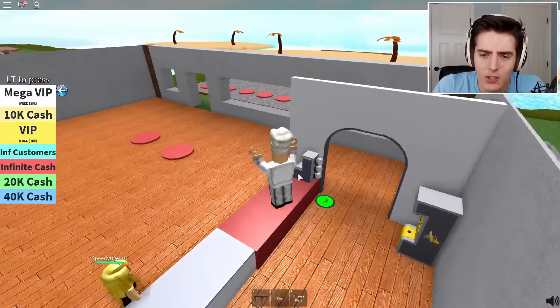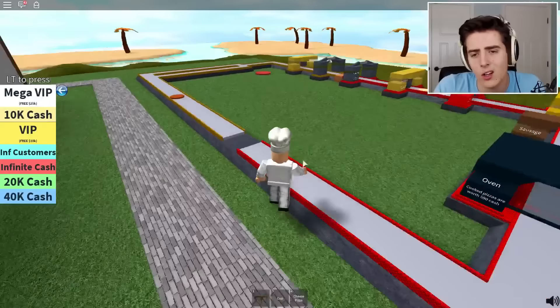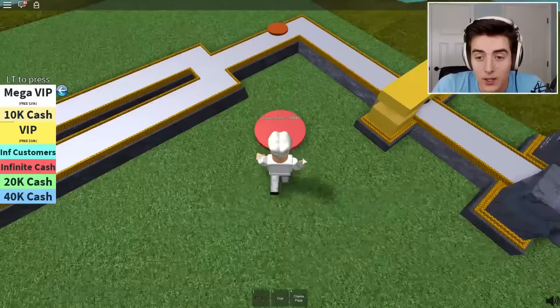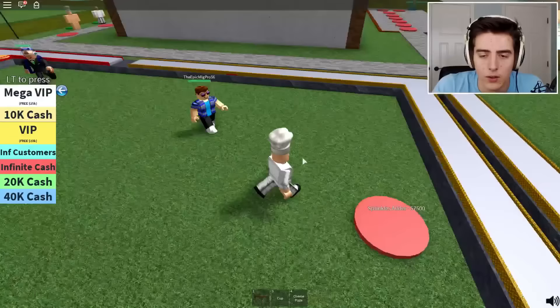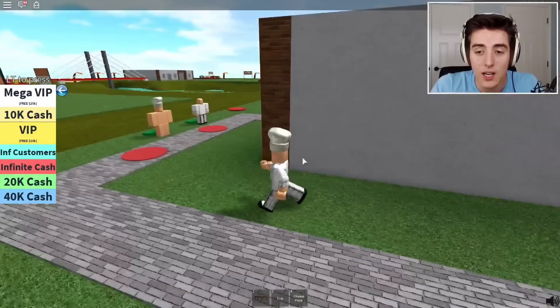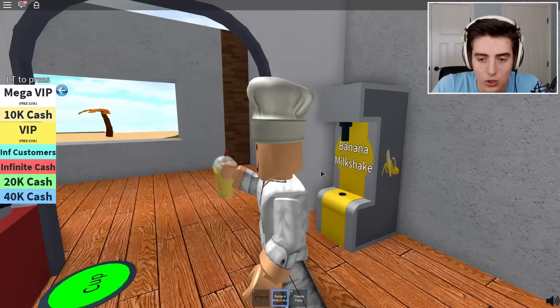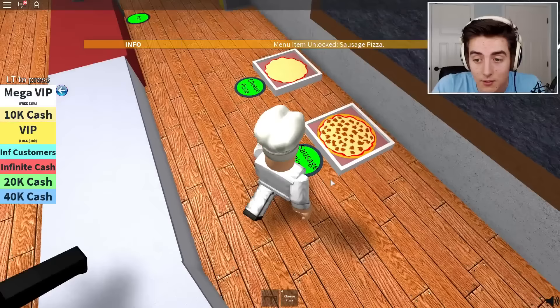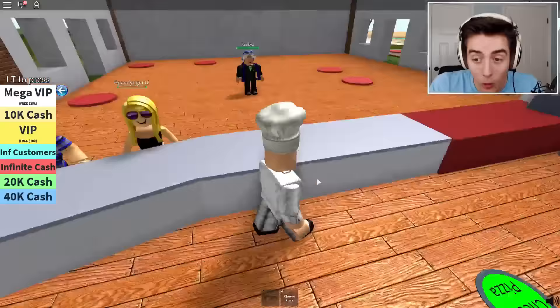We can almost get the sausage pizza dispenser - I really like tycoons like this, this is a lot of fun! Now I have cash so I can get more stuff. Let's get things that'll earn me money faster. We're gonna get the cream adder and then the sprinkles adder. I need seven thousand five hundred and have seven thousand three hundred - I need one more pizza. There we go, and now I can get the sprinkles adder! Someone needs a banana milkshake. Seven happy customers - now I got sausage pizza!